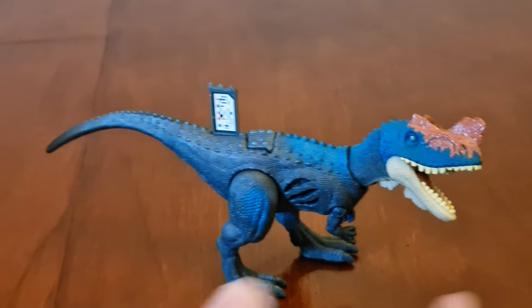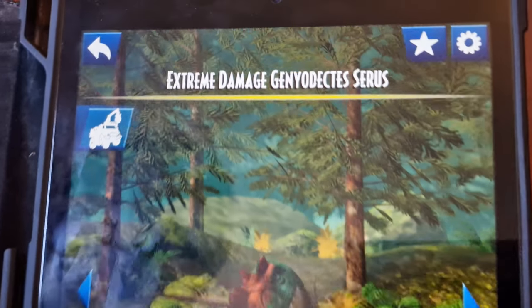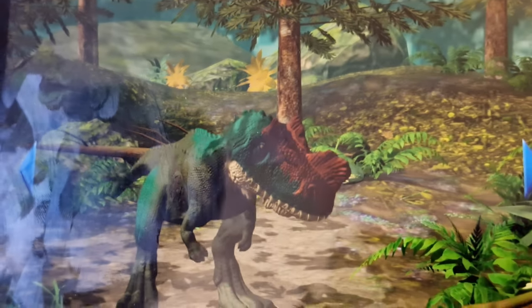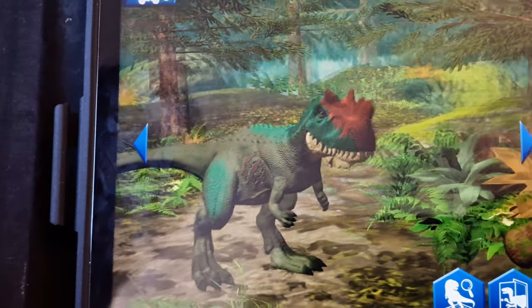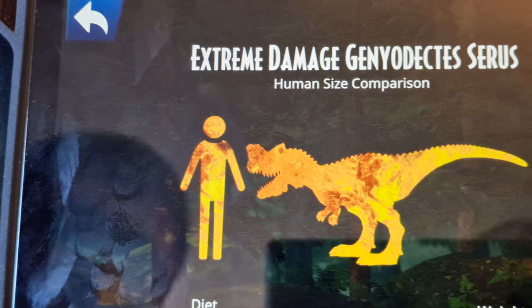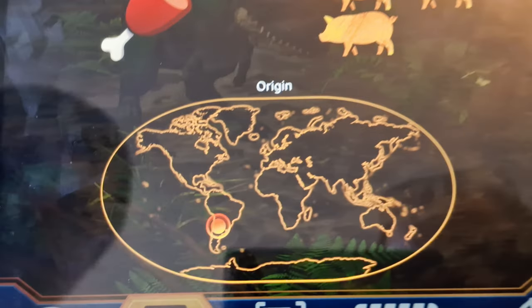Now let's scan into the Facts app. Here's the Facts app now. There's the name: Extreme Damage Geodectesaurus. There's the front view, side, back, and other side. There's a vision here of how tall it is. That is meat — it weighs as much as three pigs, or it's from South America.